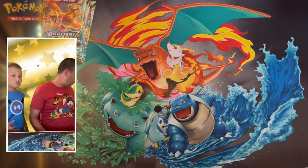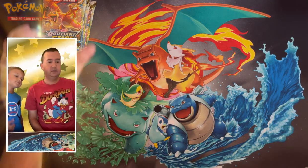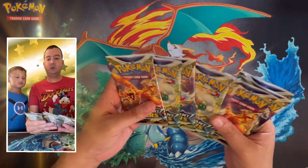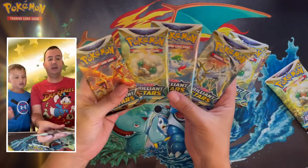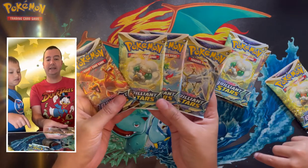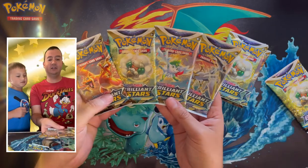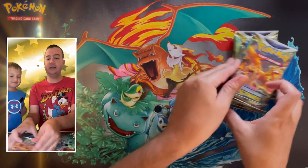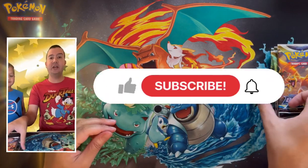There is the four pack art — which one do you like? Charizard, Whimsicott, Shaymin, and Arceus. He likes Arceus! All right, here we go — you ready? Let's get it.